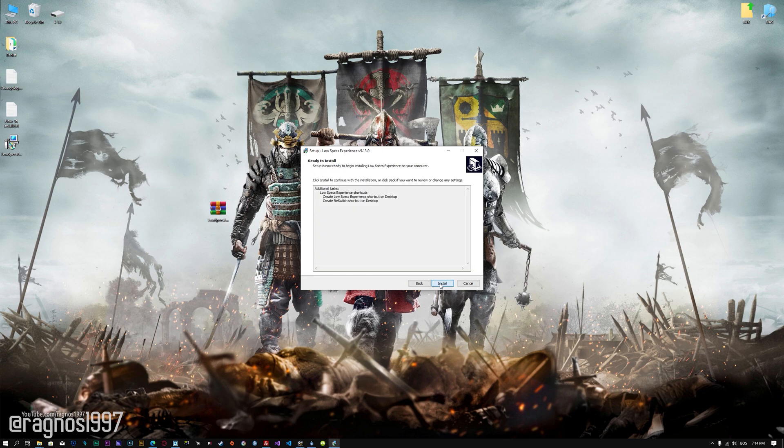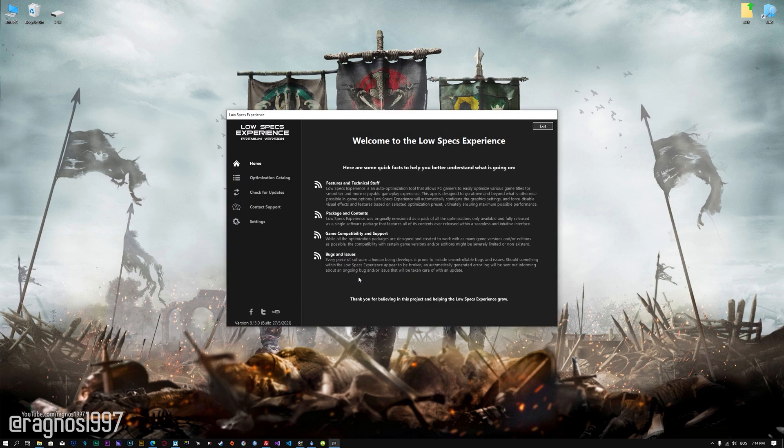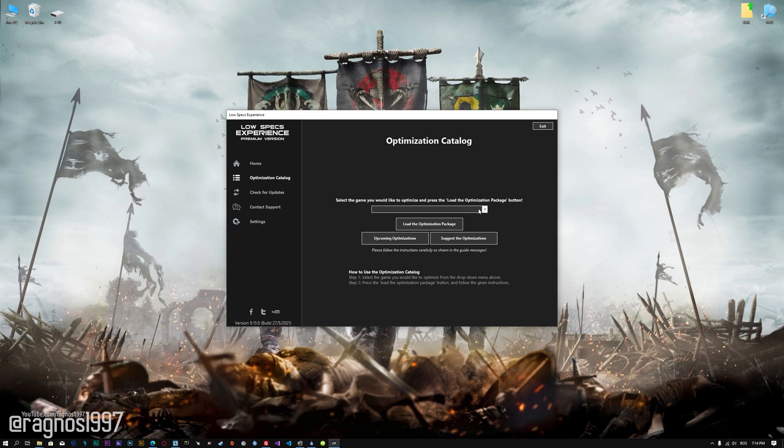First of all, start the installation process for the Low Specs Experience. Once it's done, start it from the newly created Desktop shortcut and select the optimization catalog. From this drop-down menu, select For Honor and then press Load the optimization package.